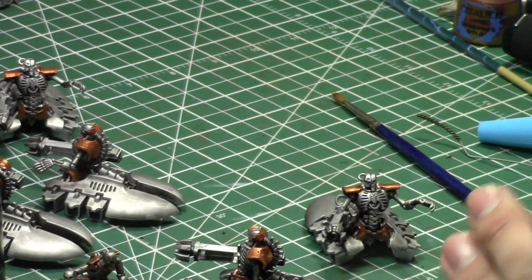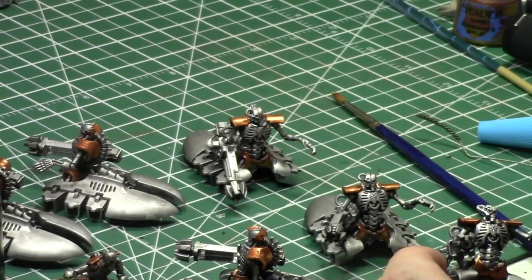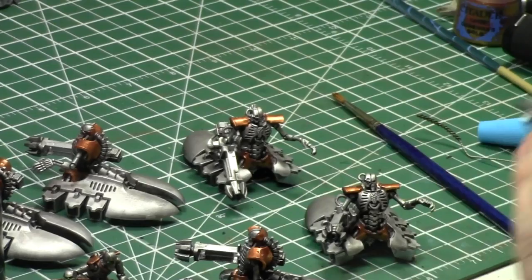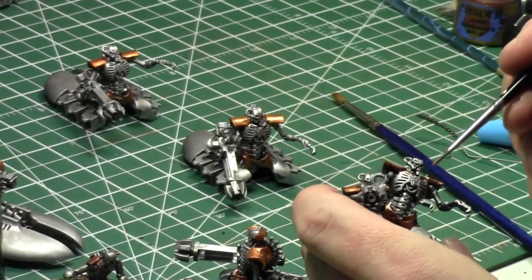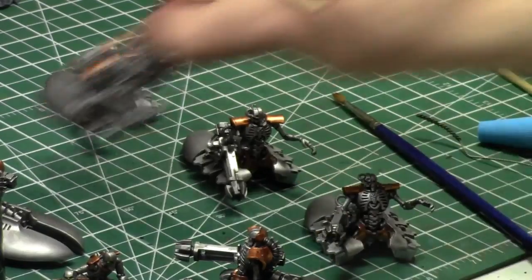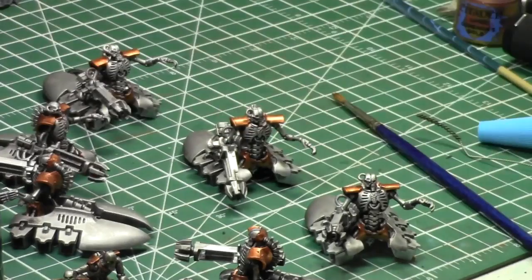Now that I have the green screen, I want to incorporate it. I filmed the table parts of the next two 'How to Play 40k' series episodes, but I want to re-film the talking parts with the green screen because I don't like the background look. I want it to look a bit more professional. That's the next series I really want to get off the ground, along with Miniature Painting 101.